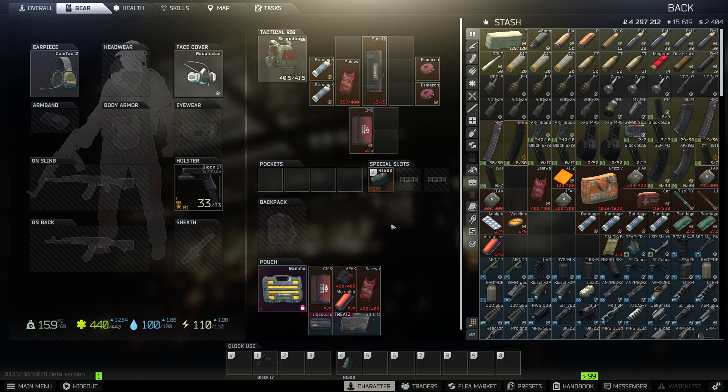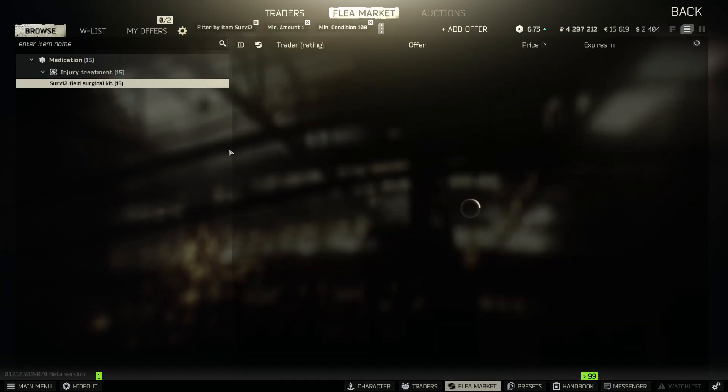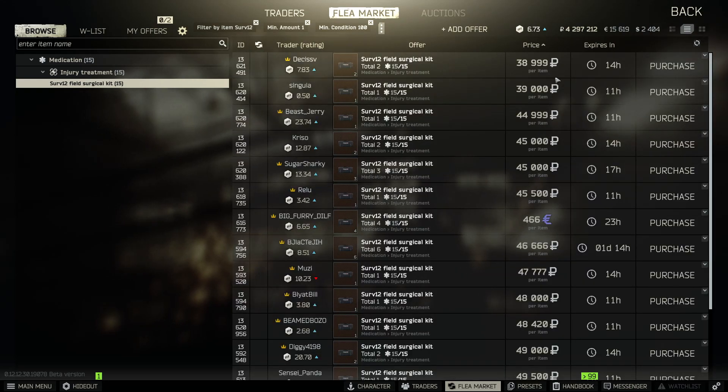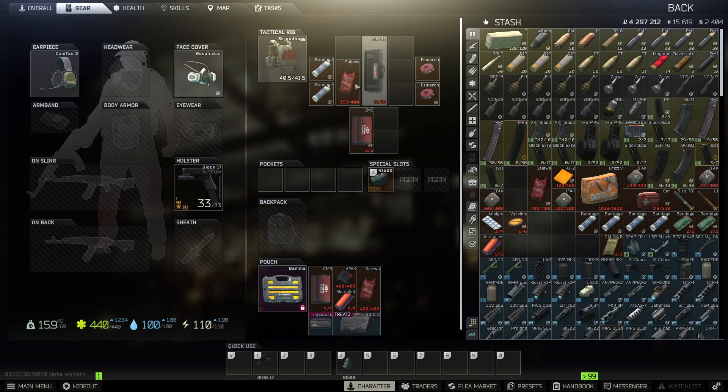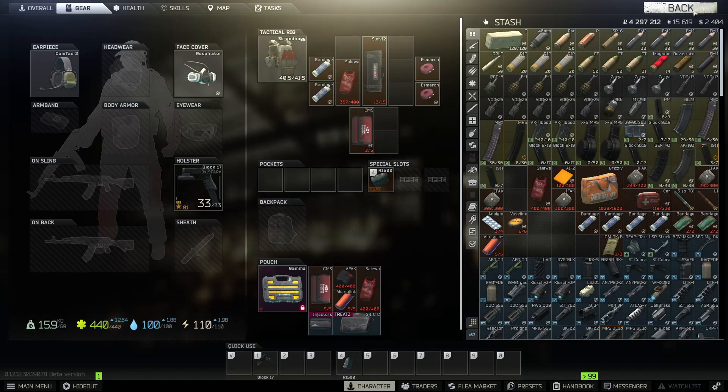Then we're going to hop in and I'm going to show you the most important thing about making your personal decision if you want to run CMS or Surv12. The Surv12 kit brand new at 15 of 15 durability is going to cost you about 40 to 45,000 rubles. Sometimes you can get this a little cheaper with the Jaeger barter, but open market price we're going to call it about 40,000 rubles. A CMS kit is going to run you about 25,000 rubles — so big difference there.